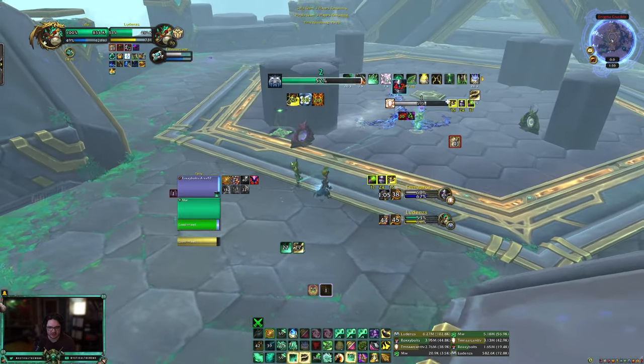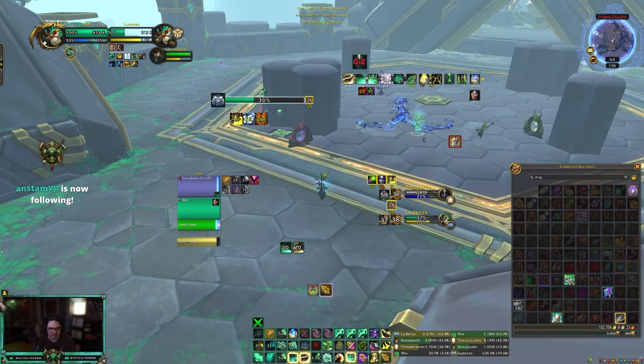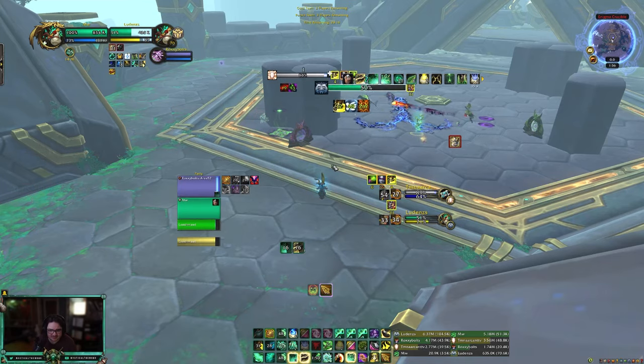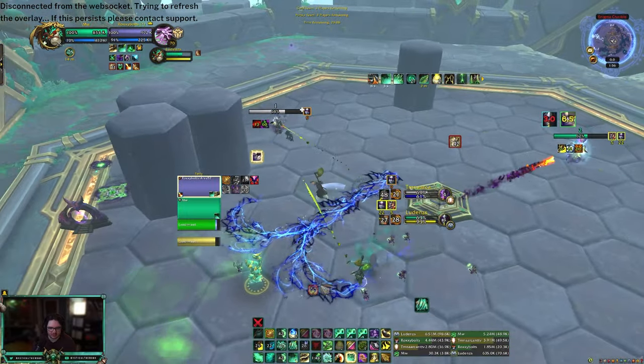Oh they're scared now, okay. Do I have mana? There we go, let's get a little drink going on because I kind of need it. Knock that, knock that. I have an incap for the priest here after coil DR.